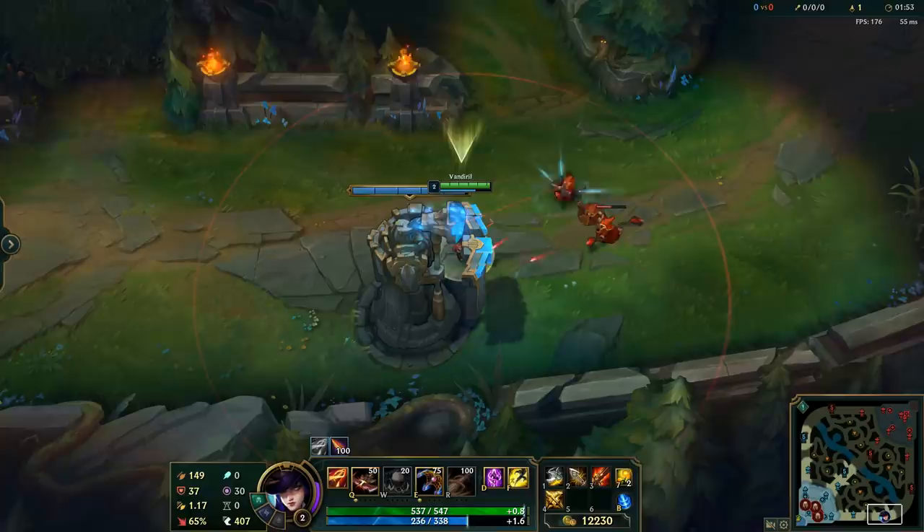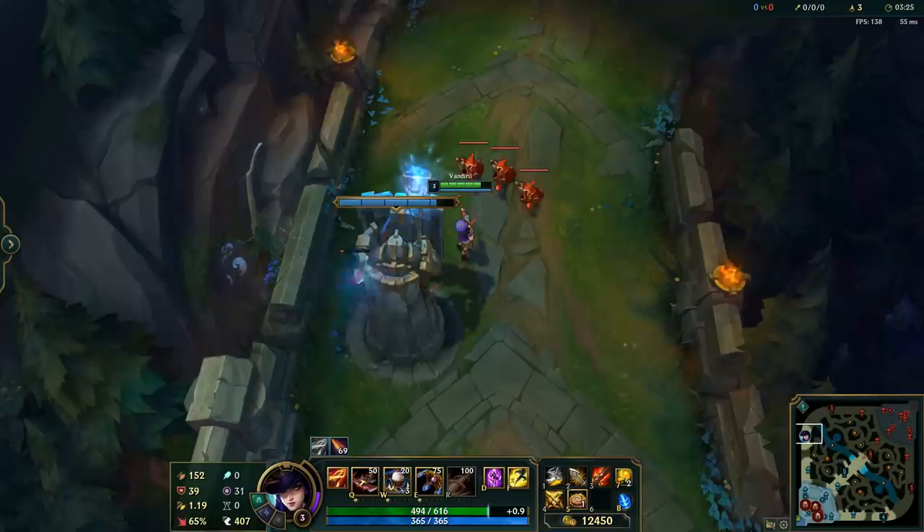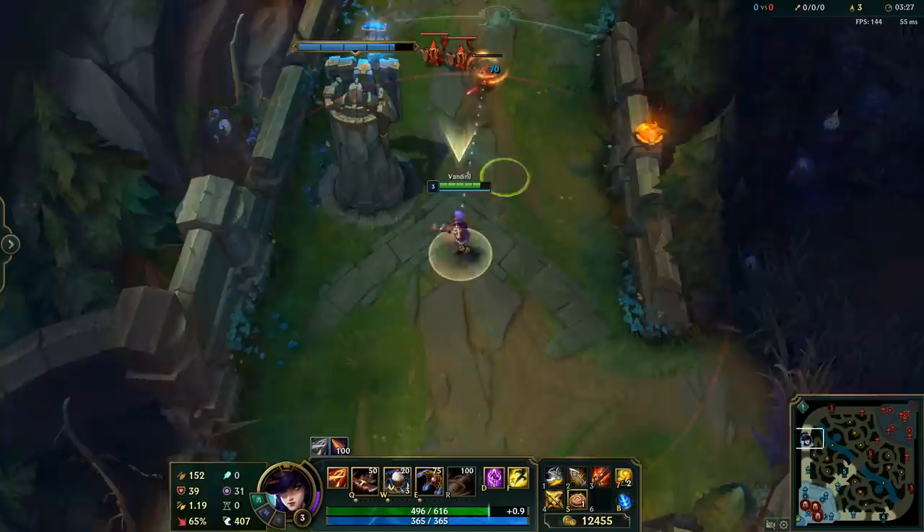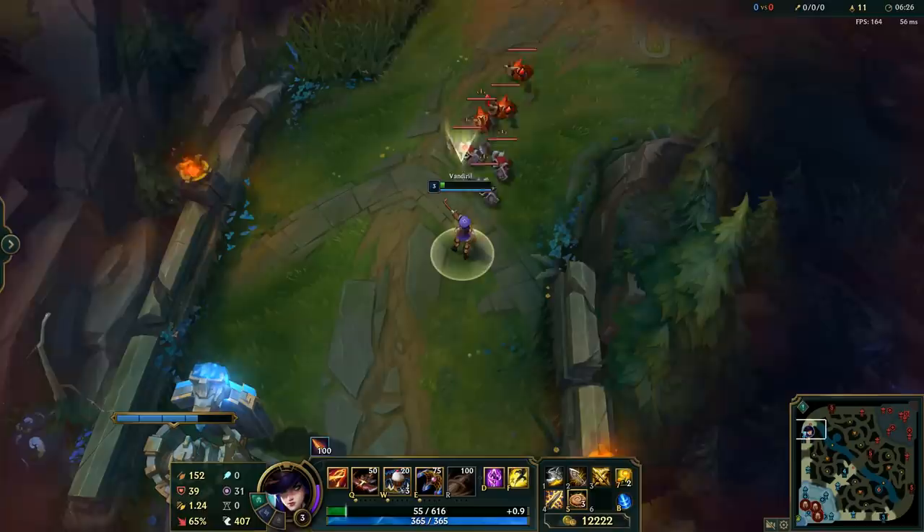To reproduce this bug, you need Rapid Fire Cannon or Static Shiv, or both. You need to bait the enemy and as the enemy is about to die, just fire your empowered auto attack. There you go — you just saw me hitting myself and losing HP. You can see that even if my auto attack hits the target a moment after it dies, I still take the damage.